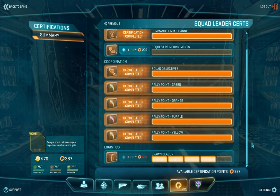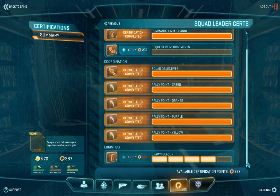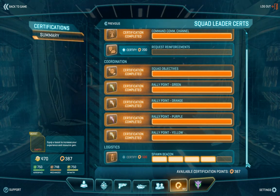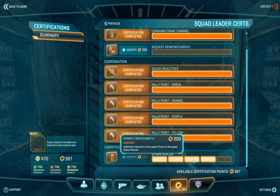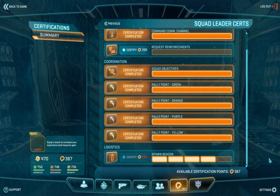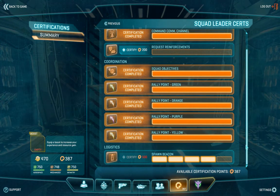Also under Squad Leadership certs, on the logistics side, is Spawn Beacon. By spending 30 certs at level 1, any squad leader can drop a beacon that their squad mates can spawn on. When they spawn, they'll drop from flight ceiling onto the location near the spawn beacon. This allows you to quickly access areas normally inaccessible to most classes, such as the Heavy Assault. Every time you upgrade it, you remove another 15 seconds from the timer. By default, if they die, they have to wait 2 minutes and 15 seconds before they can use the beacon again. But maxed out, they only have to wait 1 minute and 15 seconds — basically giving them near-instant access to your spawn beacon before it's destroyed.